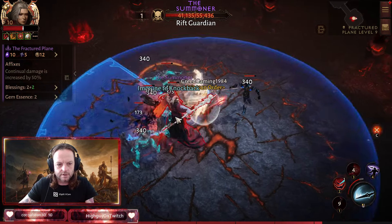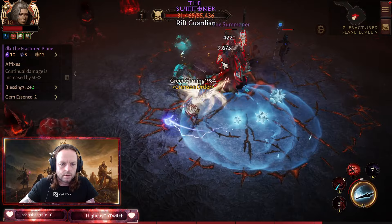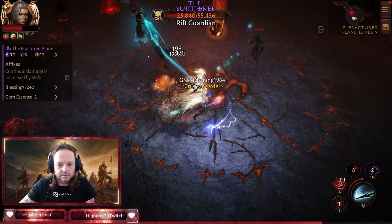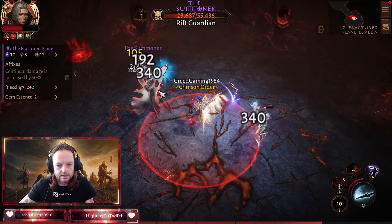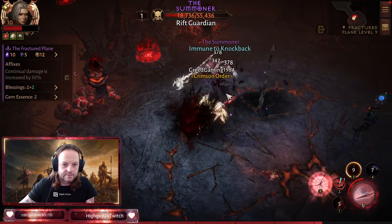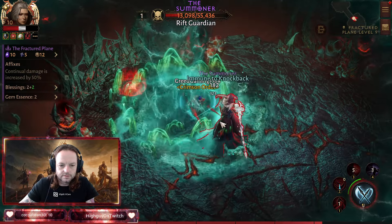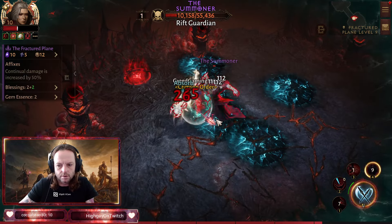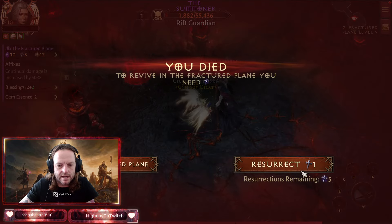Come on over here — get some more health and more power. The helmet mechanic means the more enemies are near you, the more you drain and the more power you get. So it's good to keep one guy up — the Rains enemy doesn't do a lot of damage and you can DoT them pretty easily. Pop this — should kill him before he gets that off.